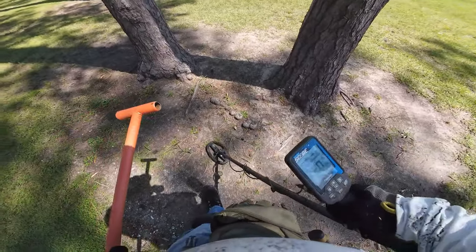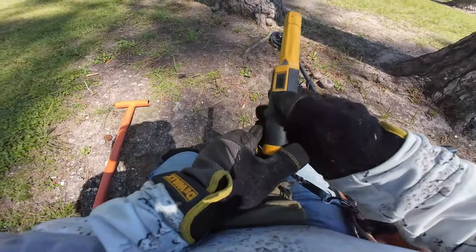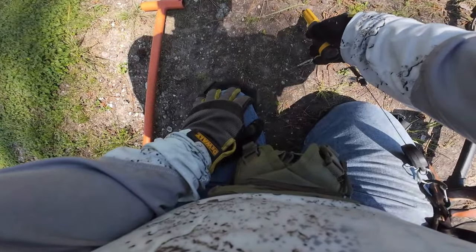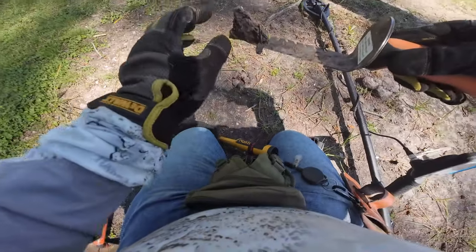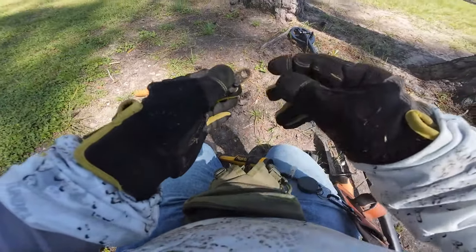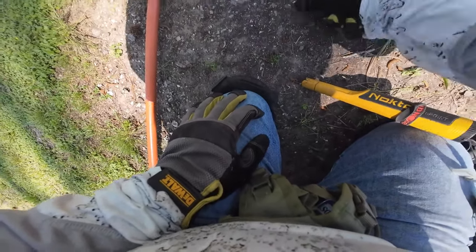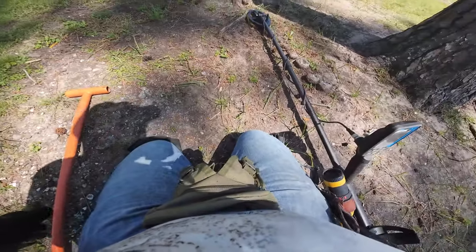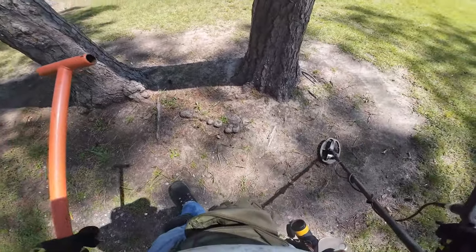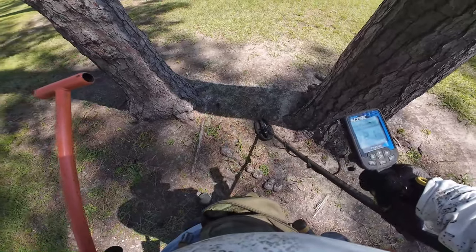Let's go in between these trees. It's just a six, but it sounds interesting — we've got to go for it. Why is the pull tab bringing up a six? I don't know. Even in the fresh dirt, we want to make our holes look unseen, because ain't nobody dig like me. I'm just so fresh and clean. When I detect my park, all my holes are left unseen.